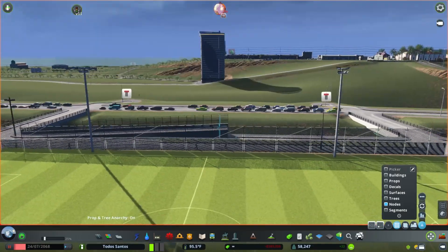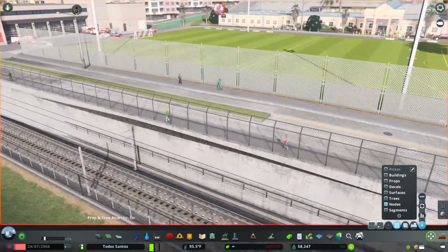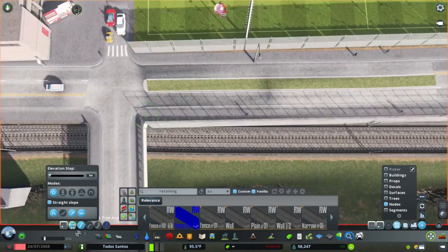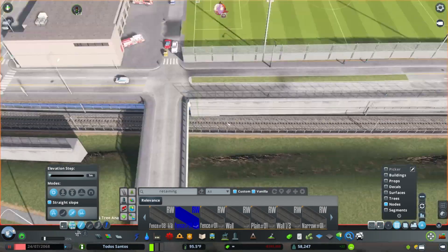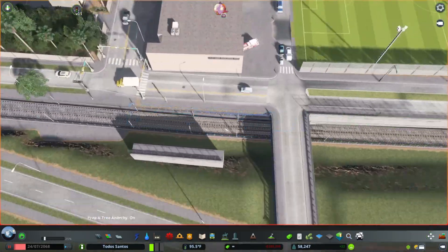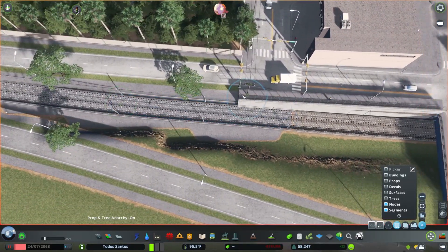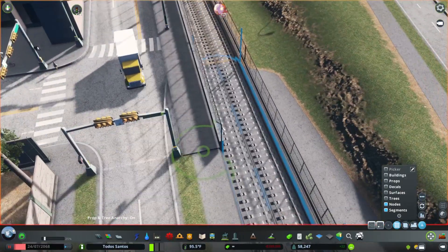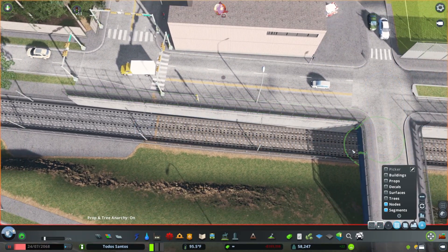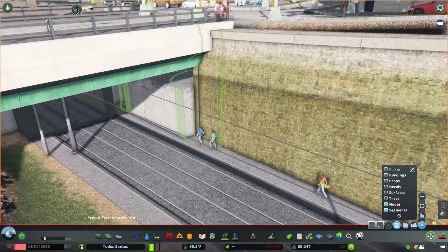I'm trying to line up the retaining walls to cover up the fences, since it seems pointless to put fences down inside this giant concrete channel. It's not perfect — there are some places where fences clip out of the walls — but at a city of this scale where I want to fill it in and make it look like a big city, there are only so many details I can get right on the first try. I do go back and fix things, and this might be one of them. As far as I know, there's not a version of the light rail or tram track asset that doesn't have the fences, though maybe I just don't have it installed.